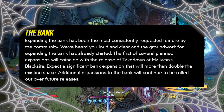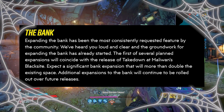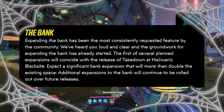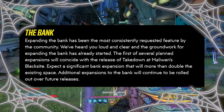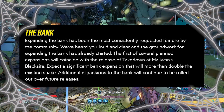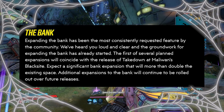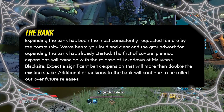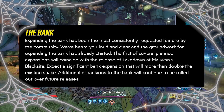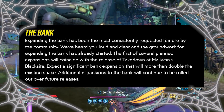The first change everyone will be excited about is the bank expansion. Expanding the bank has been the most consistently requested feature by the community, and the groundwork has already started. The first of several planned expansions will coincide with the release of Takedown at Maliwan's Black Site, and it will more than double the existing space. Since you can currently hold 50 items, that means we're looking at well over 100 spaces, with additional expansions continuing to roll out over future releases.